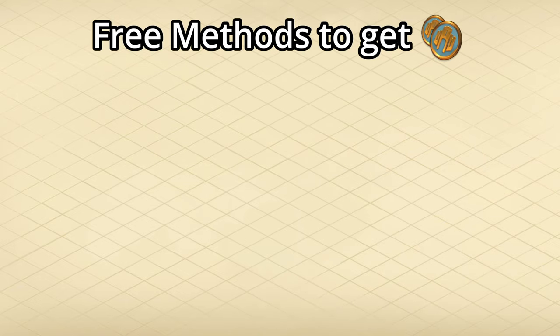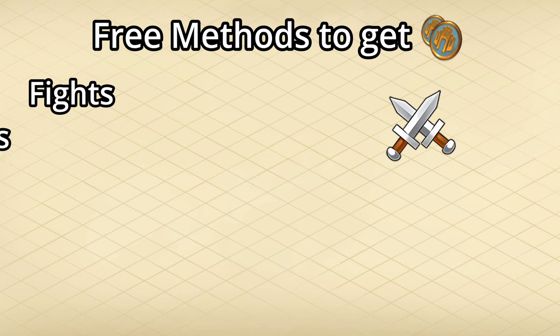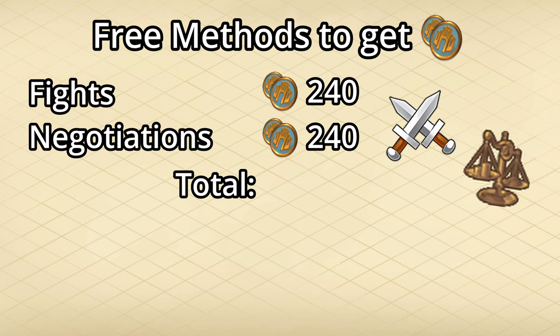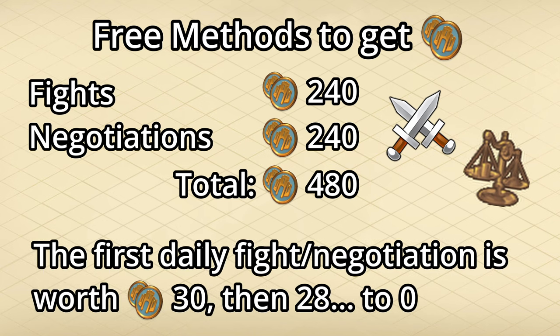For most players, the most obvious will be via fights and negotiations. You can get up to 240 castle points per day from each of these, for a total of 480 castle points. The first battle or negotiation you complete will be worth 30, then 28, and it decreases by 2 until the 16th fight or negotiation is worth 0. This resets every day.